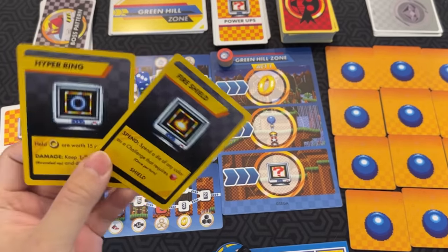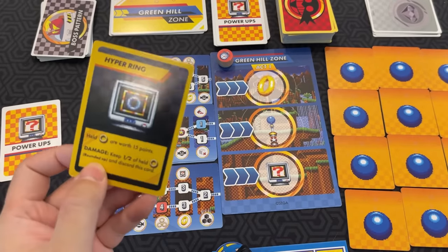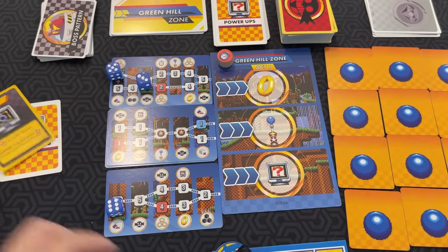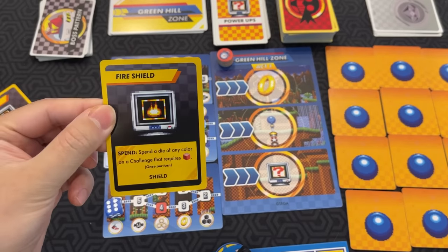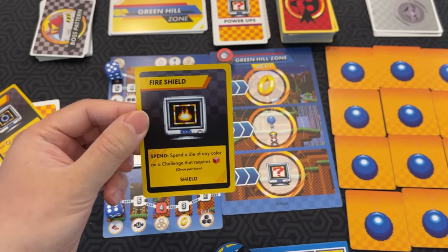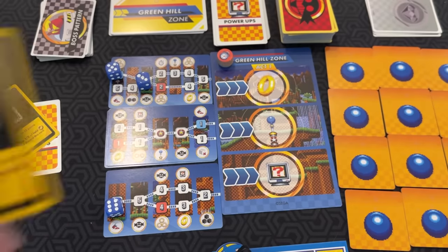I'll show you a couple others. Hyper Ring — held rings are worth 15 points; damage, keep half of held rings, round it up, and discard this card. Fire Shield — spend a die of any color on a challenge that requires red dice once per turn. Shields are also useful in that you can use them to block damage.